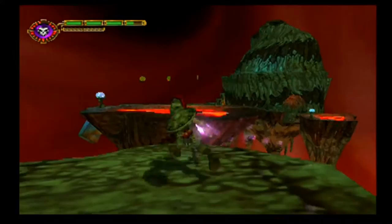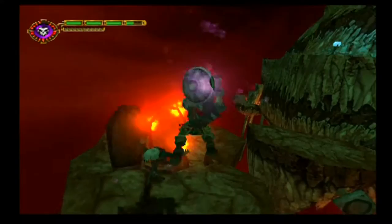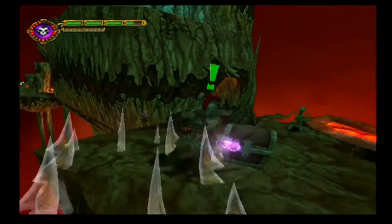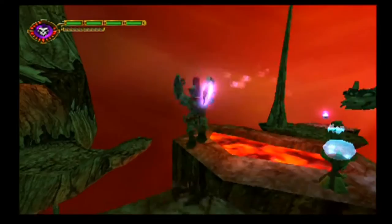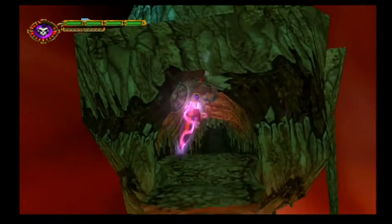In this section up here, there are some enemies on relatively small platforms, but with the Ring of Pain we shouldn't really have to worry about that, because we can easily push them off or just kill them entirely without having to get anywhere near them. And if we did have to get near them, we still have Armageddon. Just a simple square press to kill them. There's another Armageddon refill over a bit to our right, but there are two pig demons that spawn on the platform next to it, and it's very easy to get knocked off, so we're not going to go for it.